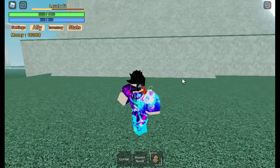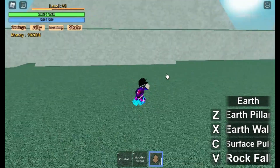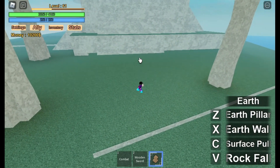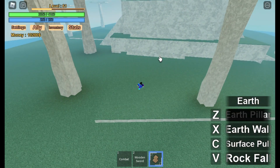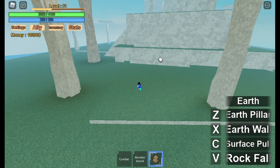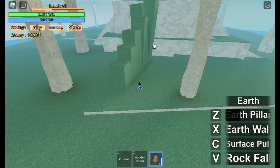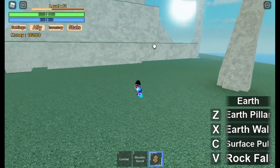I'm going to be showcasing the Earth Magic Orb. The first move is the Earth Pillar — it's pretty much stones coming out of the ground. Let me do it real quick. Yeah, that's the Earth Pillar. It's pretty good but you have to be fast with it.